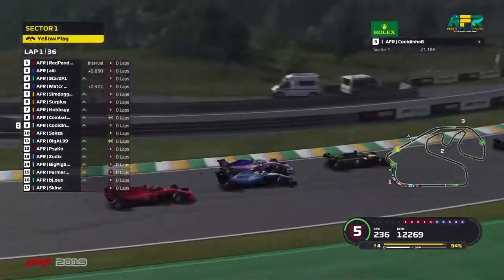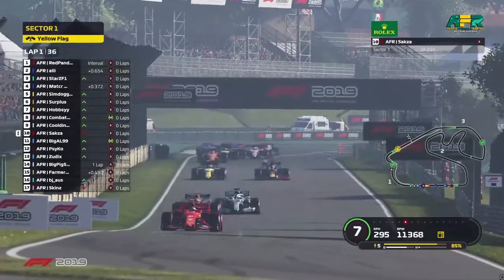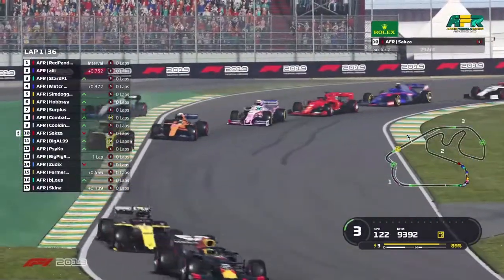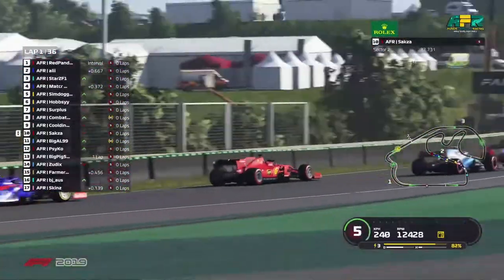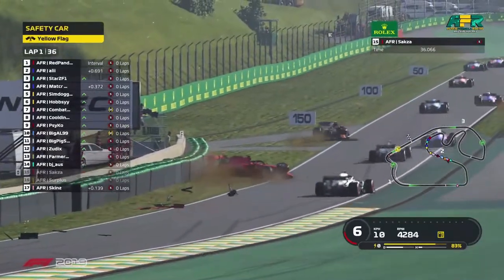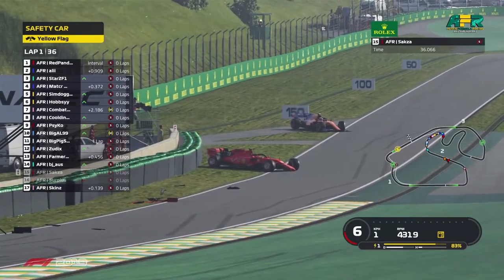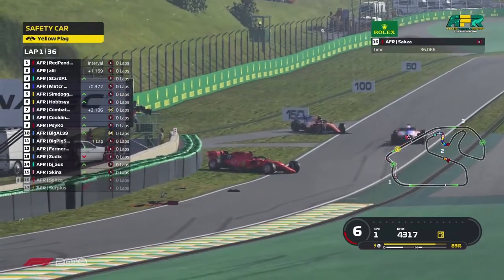Surplus, Saxer and Hopsi also touched during the S's. Saxer losing a bunch of positions there. As we see Williams going very wide, we see some carbon fiber going off. So we have Surplus and Saxer involved — that was a massive incident.